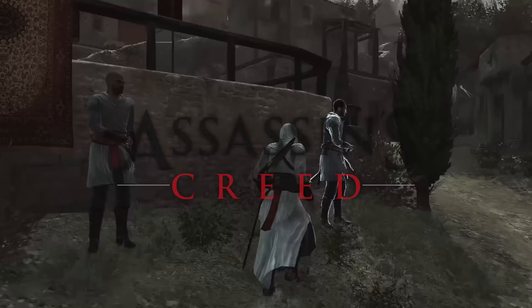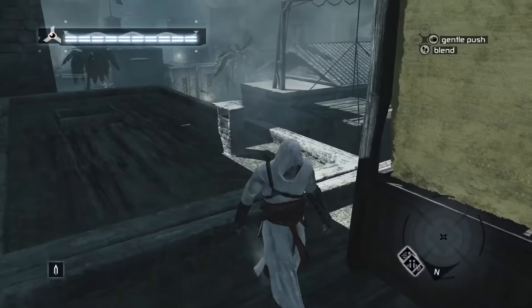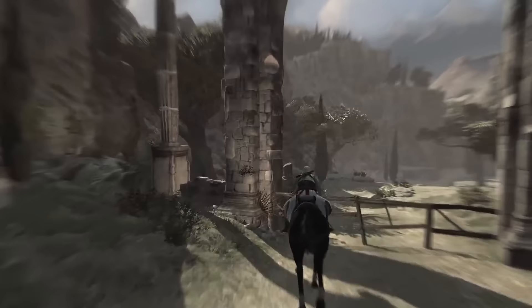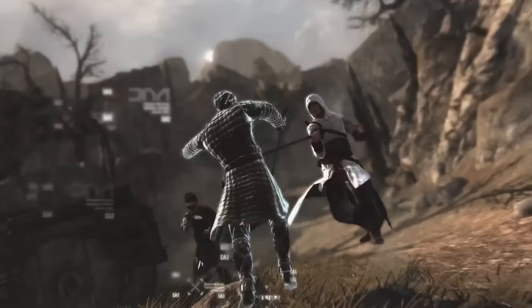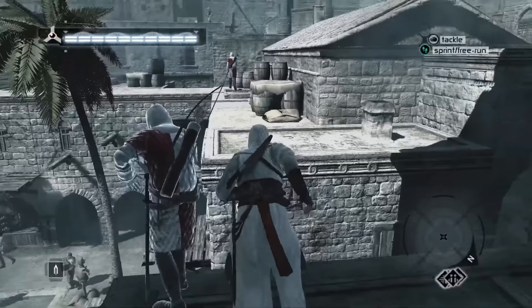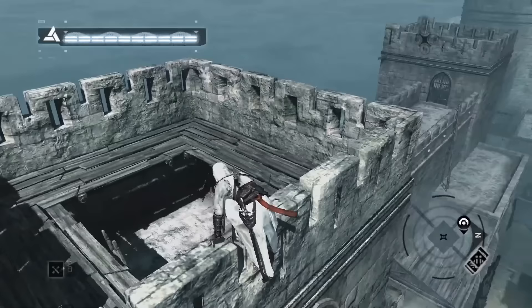The very first Assassin's Creed game gives me mixed feelings regarding its setting. It takes place during the Third Crusade in the Holy Land, and Ubisoft Montreal did a pretty impressive job in terms of historical value — whether it's little details, architecture, clothing and societal norms. This type of attention to detail can make a game's world feel believable and quite immersive. But the more you actually explore the world, you notice that the three cities of Jerusalem, Acre and Damascus share a very similar layout and architectural style, which Ubisoft attempted to differentiate with distinct colour filters.